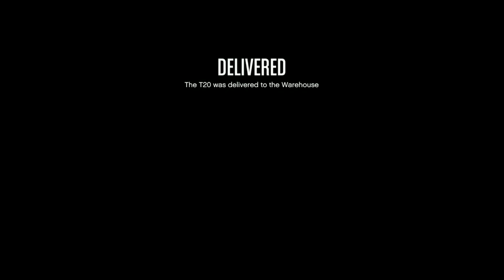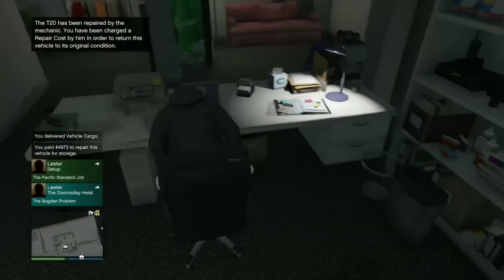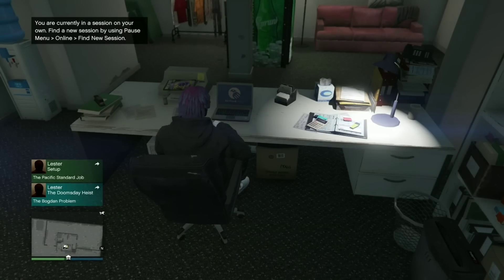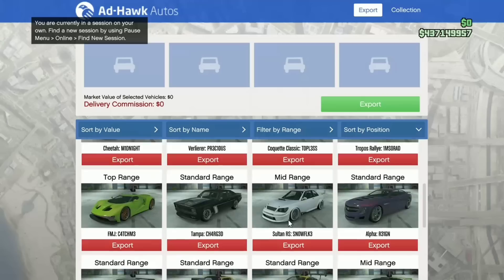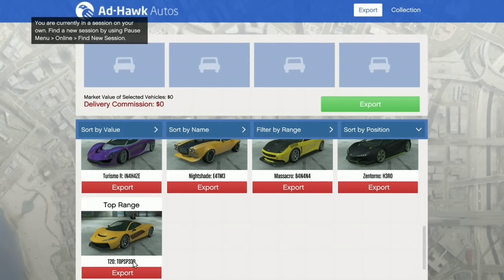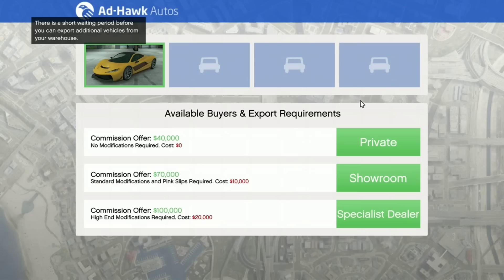Once you deliver it to your warehouse, you can sell it. I recommend being in a solo public session so you won't have to worry about other players attacking you during the sale. Make sure you're in a solo public session or a session with almost no people. Top-range cars sell for the most — I have an FMJ and a T20, and I'm going to sell the T20.